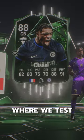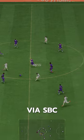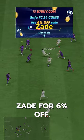Welcome to Baller or Bust, where we test FIFA cards so you don't have to. We've got Pundit Picks DeSassy. We acquired DeSassy via SBC for 100,000 coins. If you need coins, go to U7, buy, use code ZAID for 6% off.